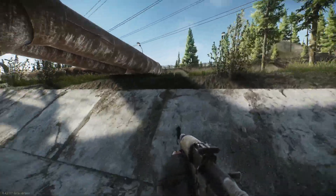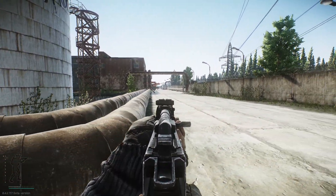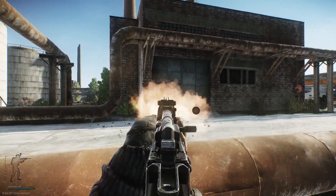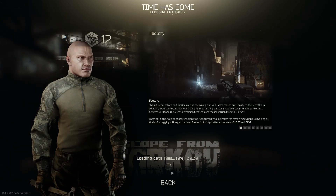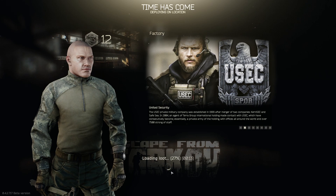As I'm playing a scav run, local scavs — the AI — are my friends until I shoot them. I'm going to do what's known as a hatchet run in the smallest map in the game. So I'm going in with just a hatchet, and hopefully I'll get lucky, kill someone who has a gun with my hatchet, and then I can start using that weapon to find more loot. It's just how I always start my Tarkov day off.